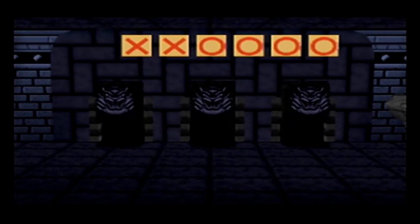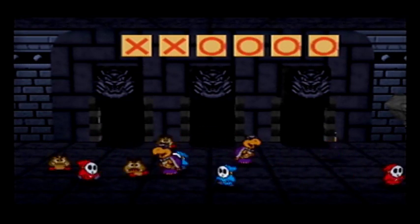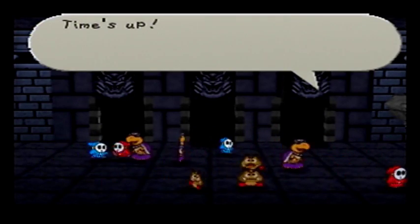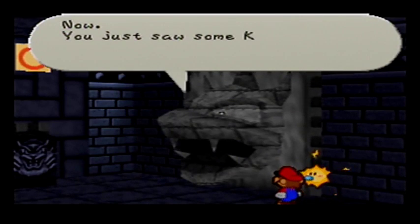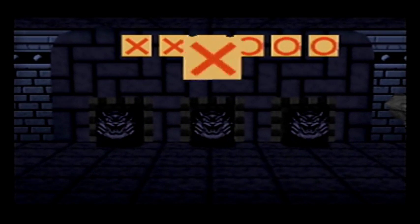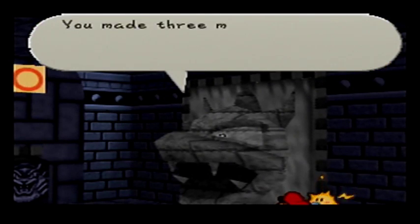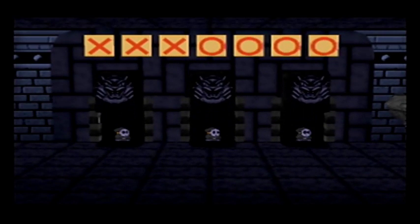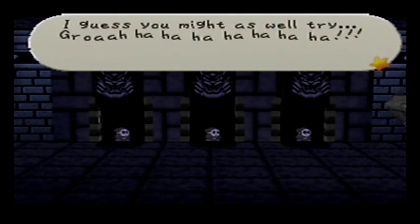The next question: Two Dark Koopas, two Blue Shy Guys, two Red Shy Guys, and three Goombas. You just saw some Koopas — what color were their shells? They were green! Buzz! That's wrong, idiot! You made three mistakes! As promised, here's your horrible reward — prepare for battle! Anti-Guys, attack! I'll let you go through if you manage to beat them, but that's impossible. I guess you might as well try.